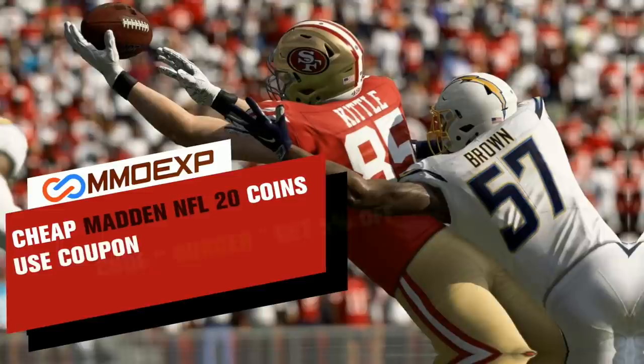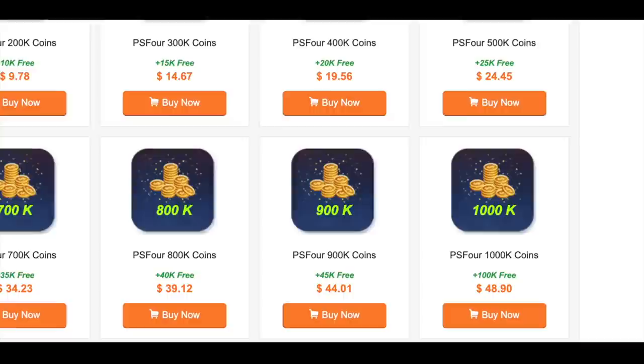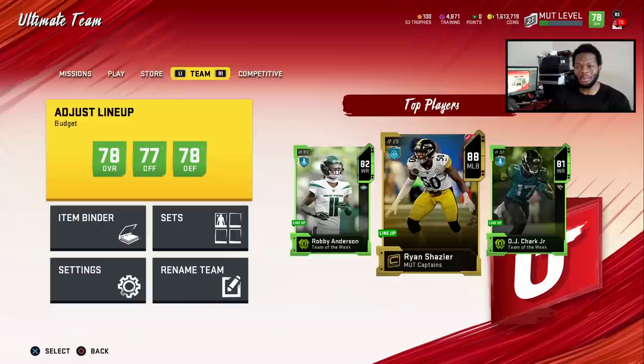Quickly, if you guys need some Madden coins, head on over to MMOEXP.com right now. They have the cheapest coins on the internet, and if you use code 'burger' you get 5% off. They also give you bonus coins for the more coins you buy. Right now you can get a million coins for less than $50 — that's cheaper than a bundle. Check them out and use code burger.